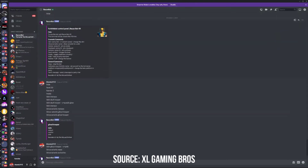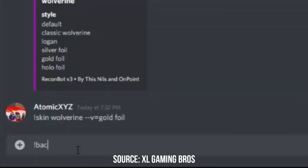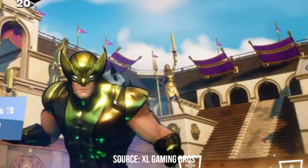There are many different commands you can use. You can change the pickaxe, the backpack, and the emote. Let's do the backpack command - this basically changes the back bling to whatever you want. We'll do ghost portal - and that gives the Ghost Portal back bling. You can only really see it with some emotes.